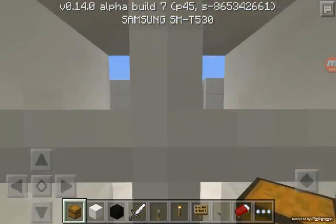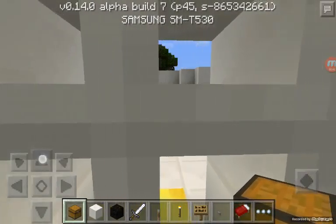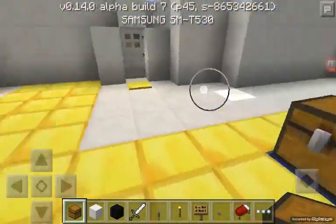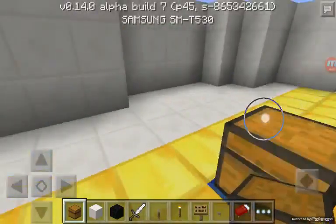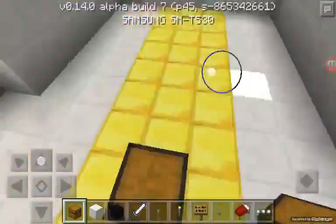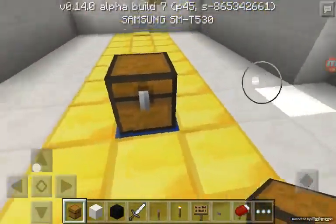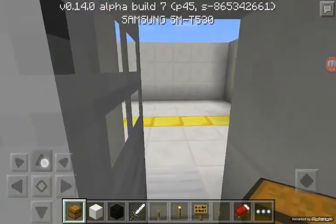When we get inside, we can see the chest here. This chest will contain all the mods — for example, today is the Deadpool mod, so all the Deadpool stuff will be in this chest. This chest is specifically for the mods. And over here is my office.